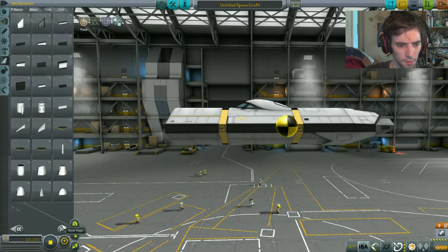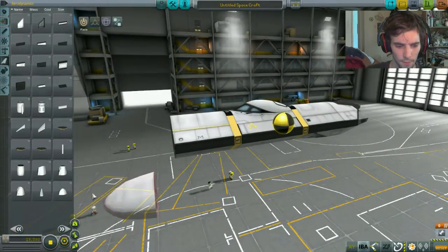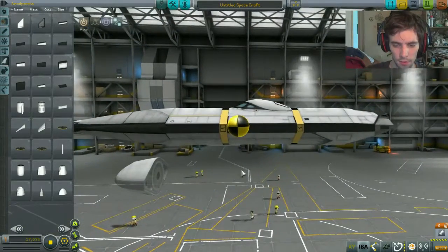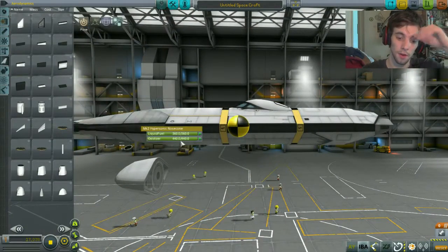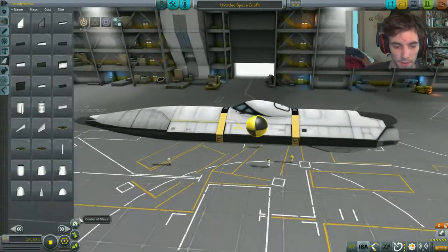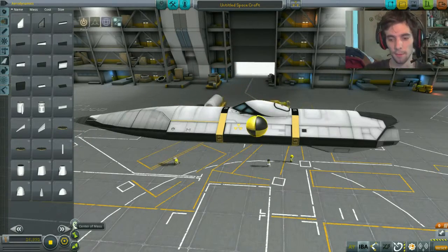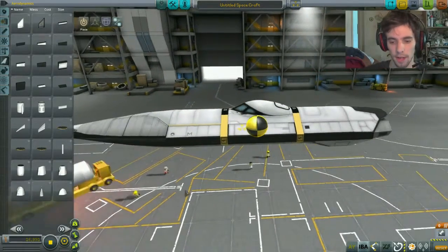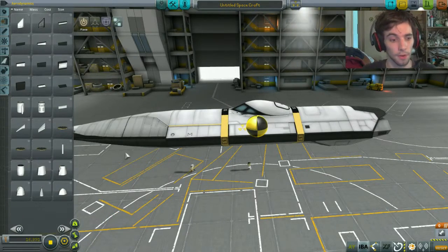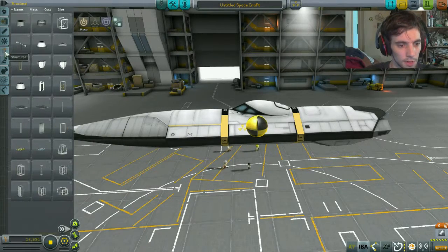Something for the nose — we can either go for a short stubby nose like that, or we could go for a more aerodynamic nose, which is going to push the weight further forward. Unless we empty the oxidiser out of it, which actually puts the balance perfect — exactly what I want. The closer that centre of mass is to the actual centre of the ship, the easier this thing is going to be to take off.